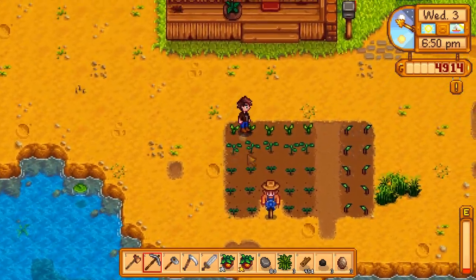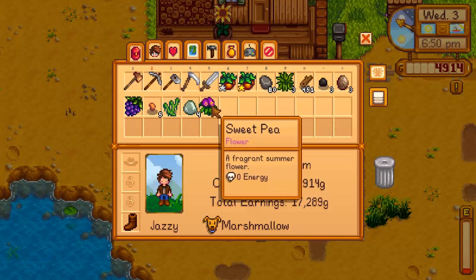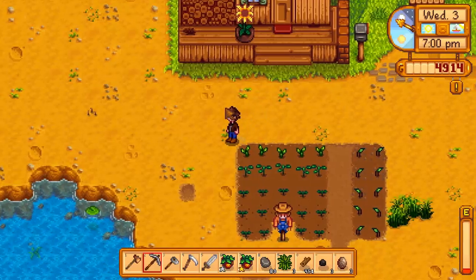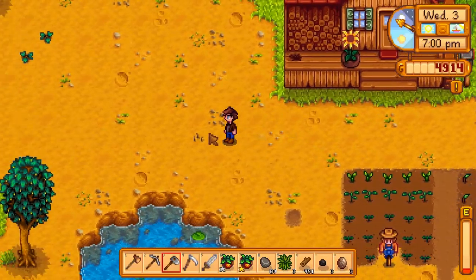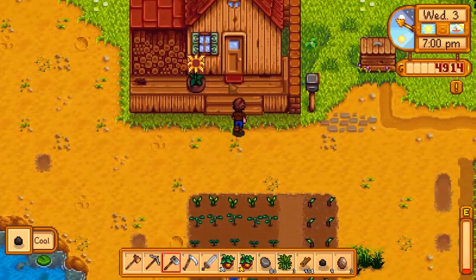Anyway, I'm out of energy. I've found a few little items along the way — there's the sweet pea, I can use that for a gift, some grapes, and some spice berries. There's a worm over here — and it's just coal. Anyway, I'm exhausted, so back in the morning.